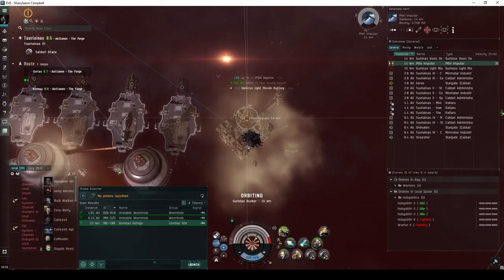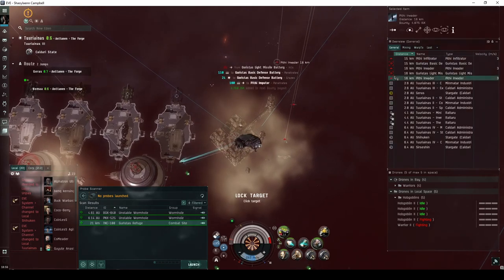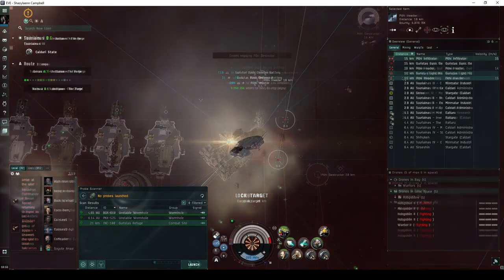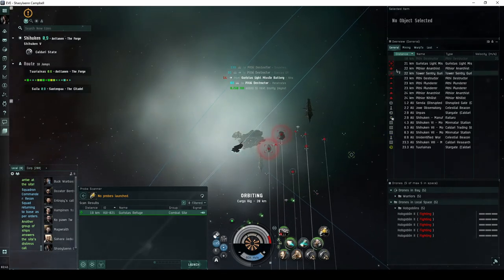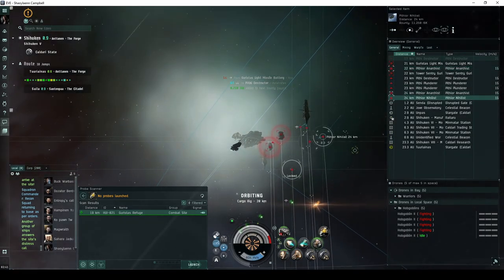The first configuration with the storage silos will only have up to three NPCs in each wave. The second configuration with the single cargo rig can have up to six NPCs in each wave, which can make it take a little longer to complete.